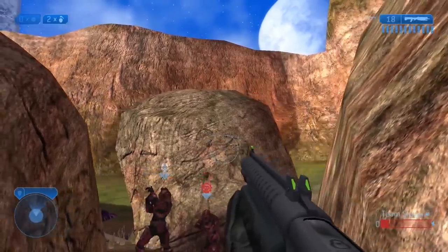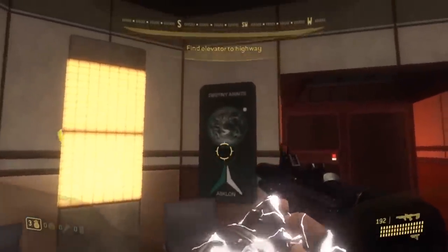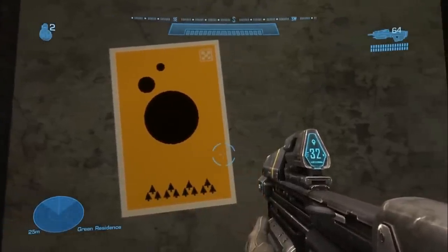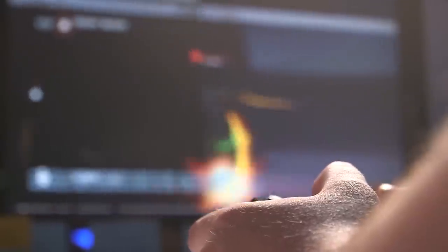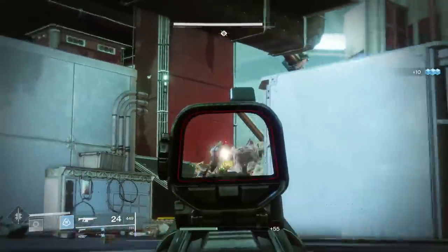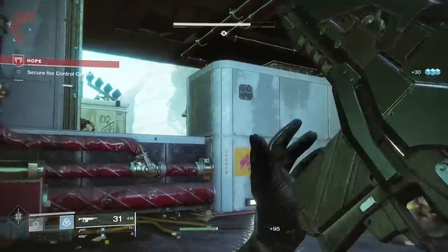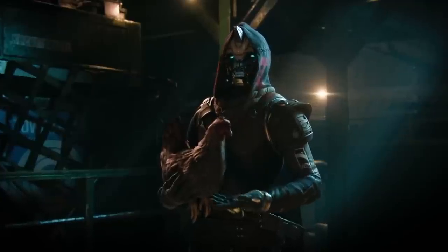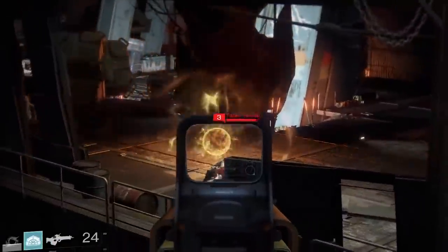Bungie has always been known for hiding easter eggs throughout their entire gaming career. Back in Halo 3 ODST, they had posters promoting Destiny, and even in Reach, they had a poster that served as the actual map that would be in the full Destiny game. But when Bungie finally did leave Halo and Microsoft, they hid a lot of easter eggs in Destiny that pay homage to Halo — and while most come from Destiny 2 and its DLCs, there are a few references in the first Destiny game as well.